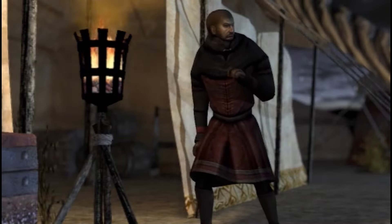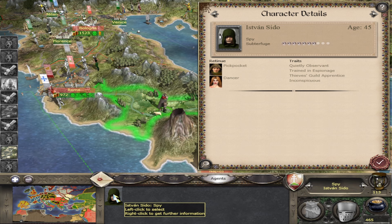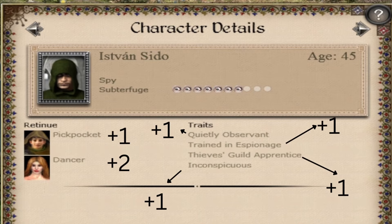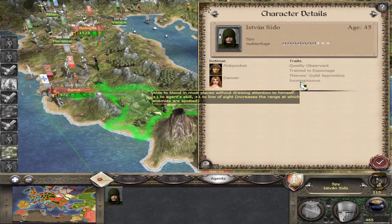The attribute affecting the success of passive and active spy missions is subterfuge. Any spy's subterfuge rating can be seen on the character card by selecting him. The value of this rating is the sum of all his traits and ancillaries. The spy does have other skills such as line of sight, but these are not obviously displayed on the character card and you have to read through the traits to see them.